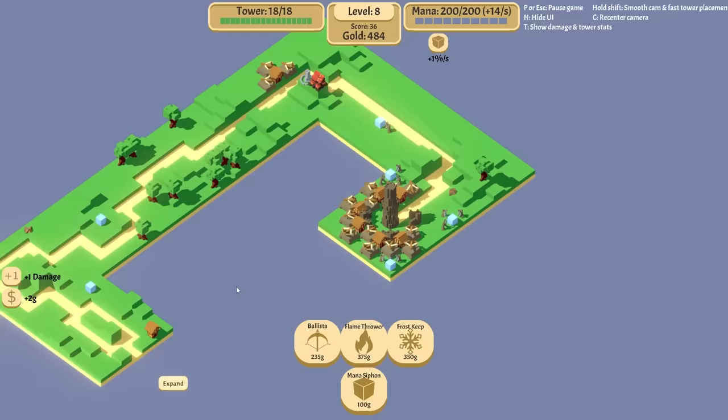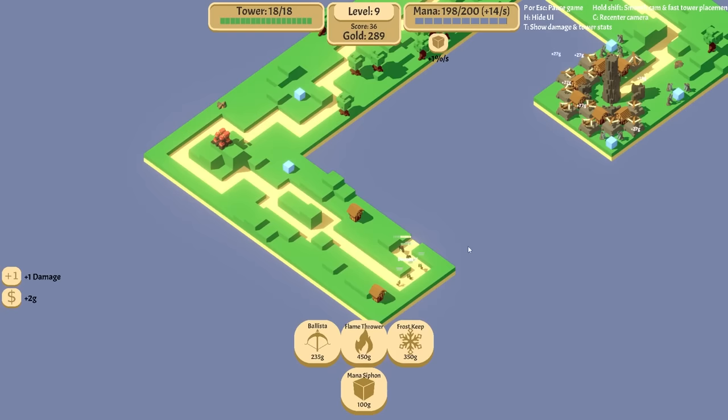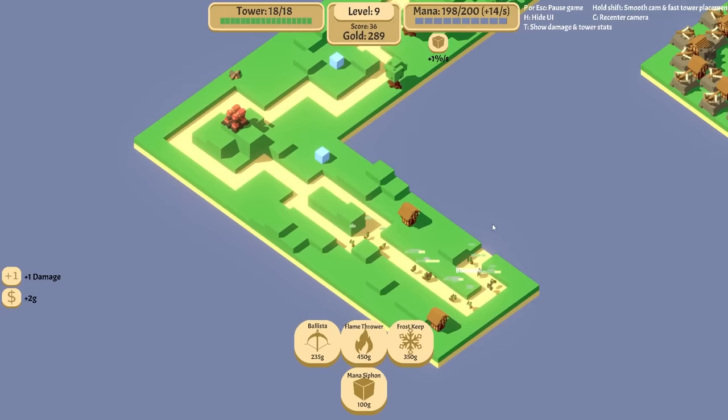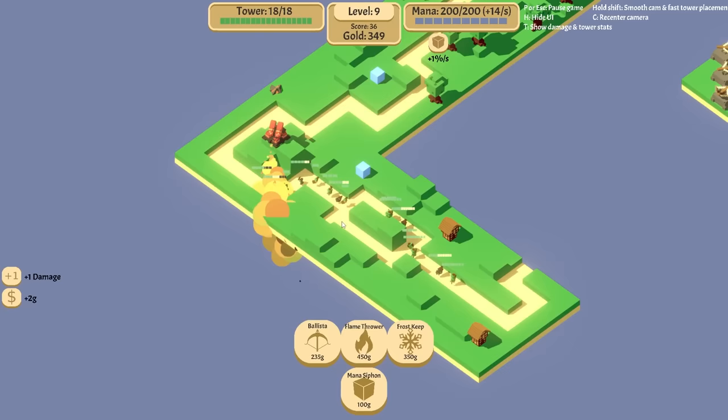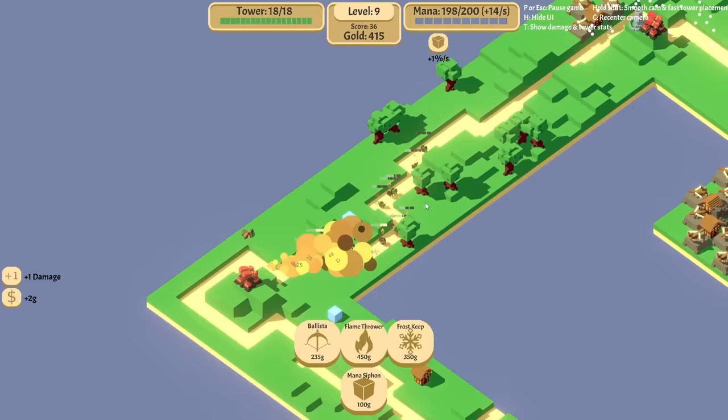Now I have 480 money, so let's put a flame tower right up here and we'll expand. It went this way. Wouldn't it be cool if it zigzagged back through here? That'd be awesome. We do have 200 mana — this is a perfect location. It's hitting both of these as they come back through. I don't like that it's just targeting the same one, but that's okay because it's going to target everything eventually.